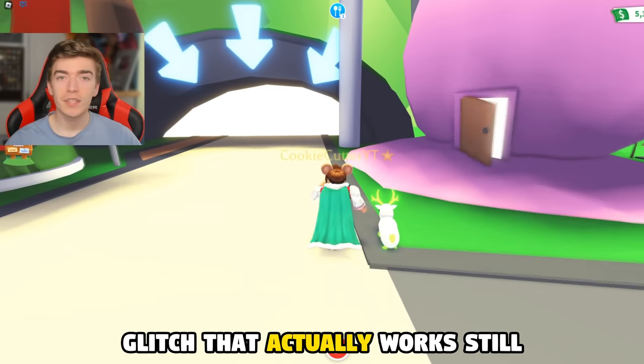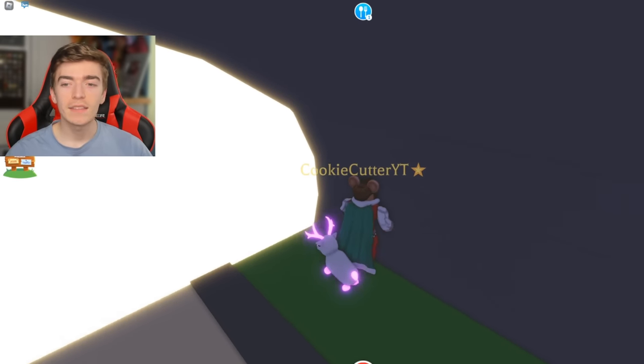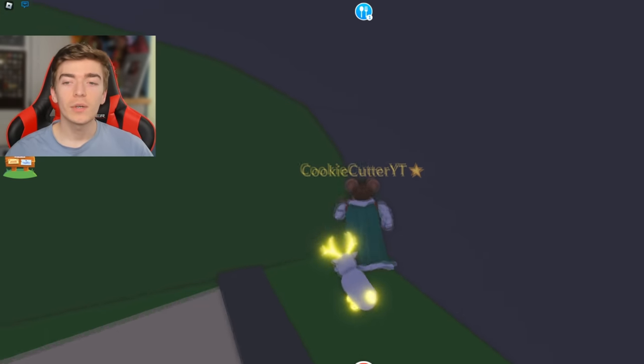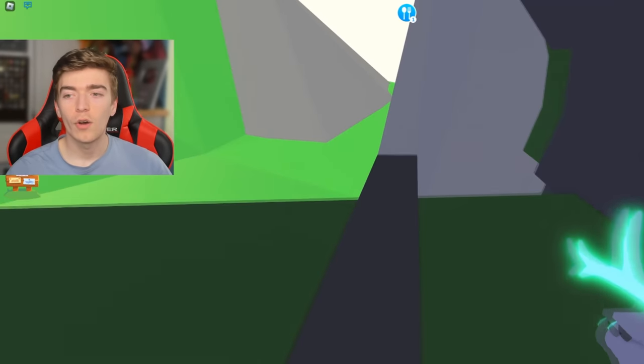This is a very old glitch that actually works still. Walk up to the tunnel and stay on the right hand side and face forward and keep walking pretty slowly, and it won't actually teleport you to the neighborhood. Instead, it will allow you to go and access through here and then walk the plank of doom.